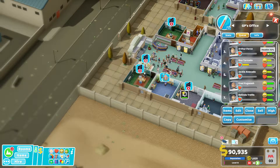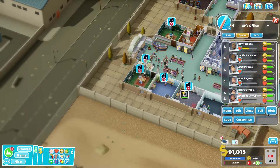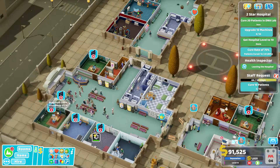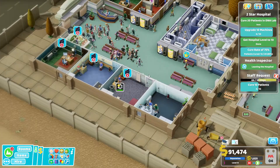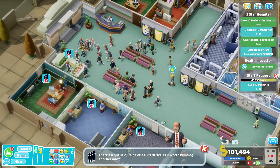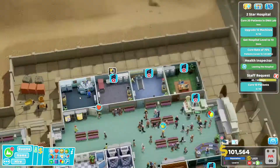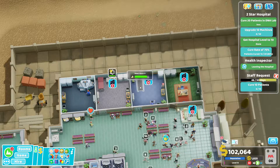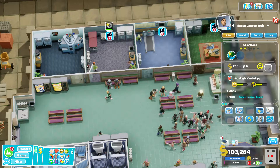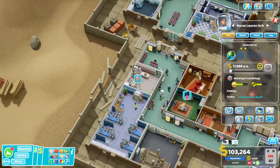Can we move on now please — we've got to get through another star rating. Let's get this going a little bit faster. Oh my word, look at all these people everywhere! This room needs upgrading — we need to get a better diagnosis nurse. Look at that, there's even a queue in there now.